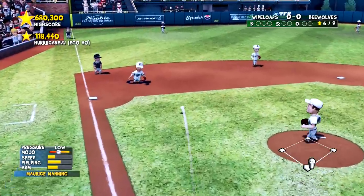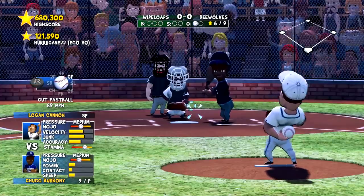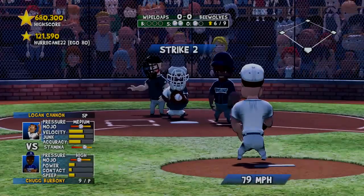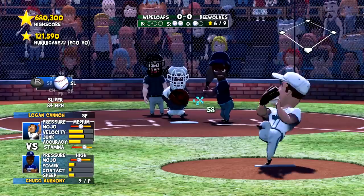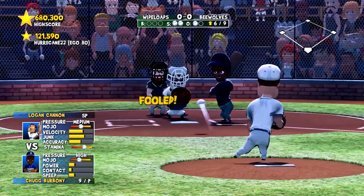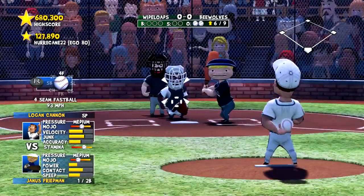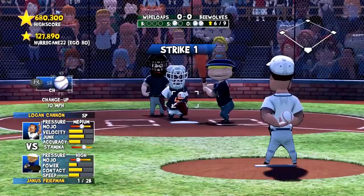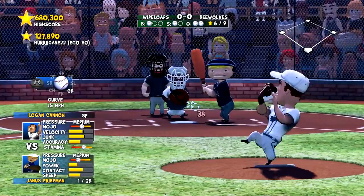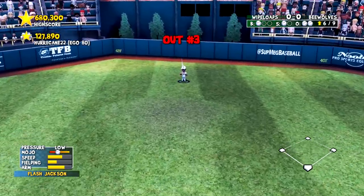Both of these teams have the ability to just turn on the power at an instant, and I'm hoping to avoid that as much as I can. Chug Bourboni swings wildly, then a slider jams him. A fastball gets strike three — well done. Janice Friedman is up, low and outside for strike one. There's the curve — in the air to Flash Jackson retreating for out number three. Still scoreless.